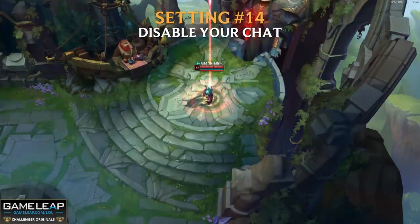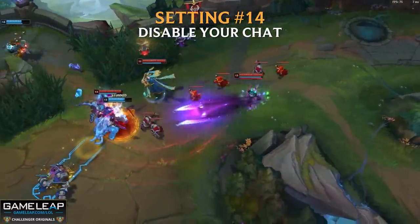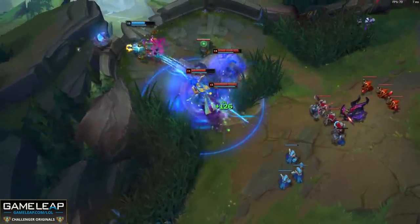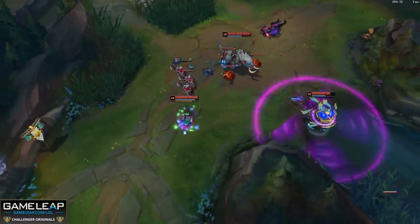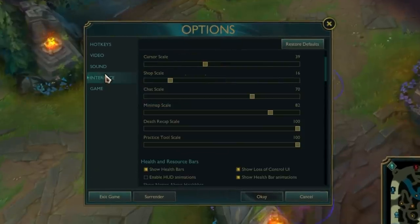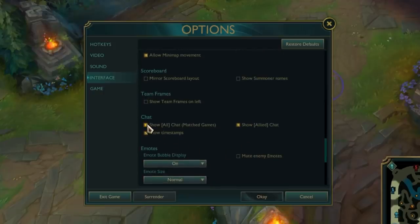Another really important setting coming in at number 14 is to disable your chat, because who wants to see their Yasuo mid flaming you because you didn't gank them at level 2? Or who wants to see their AD carry flaming their support because they're not playing like Madlife? Most of the time, if not all the time, having chat on doesn't actually get you closer to the enemy nexus — that's really the end goal — so why not just disable it by going into your interface settings, scrolling down to the chat section, and unchecking both chat options.